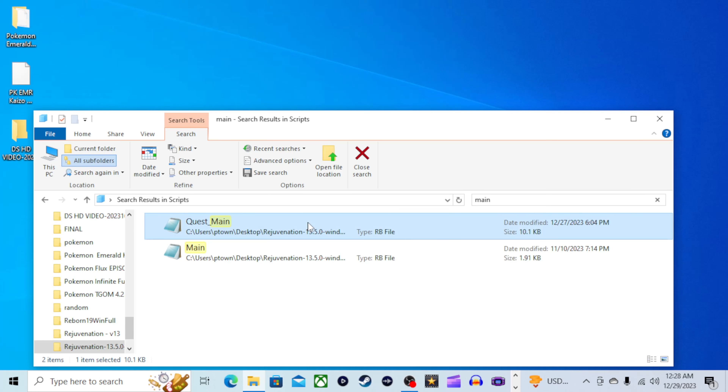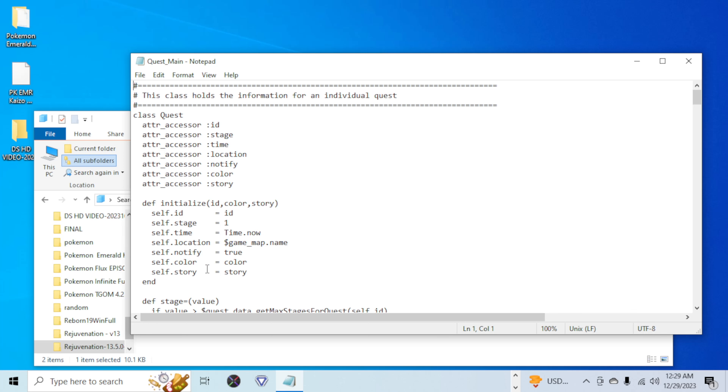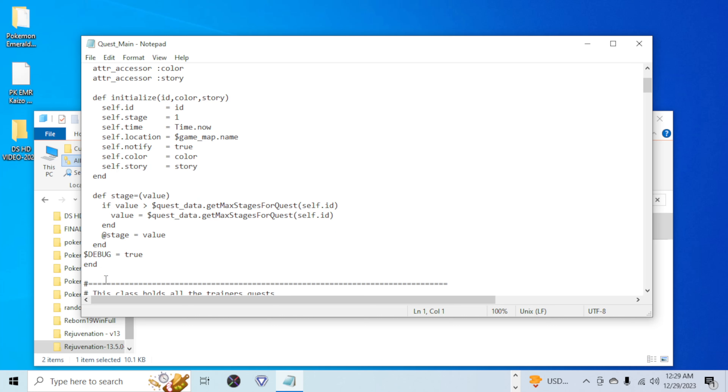Next up, go into Quest Menu. Okay, so this is good. Now, you should have something like this. What you're gonna want to do next is go right here, and I want you all to look out for two ends — two ends right here. These two right here. Not this one, but this one right here and that one as well. Next up, pay attention to my screen. Type in dollar sign, D, E, B, U, G, space, equal, space, true — in between these two ends.